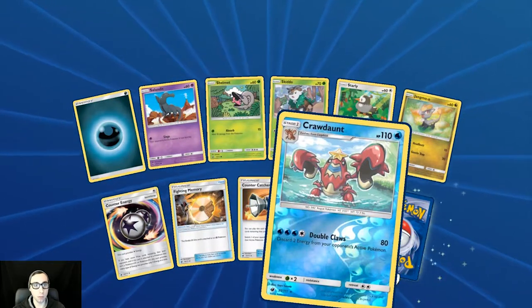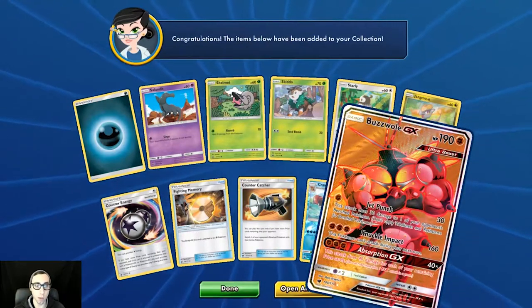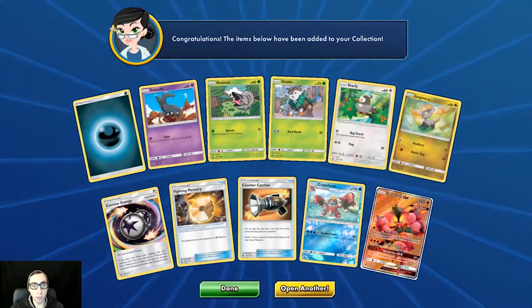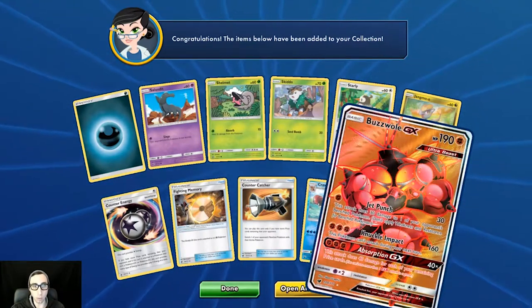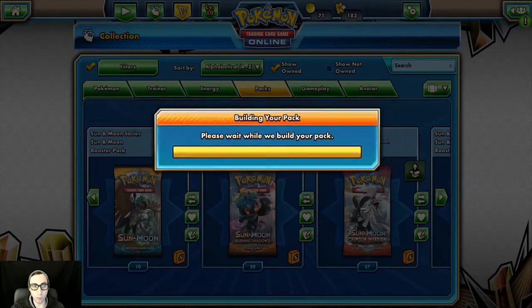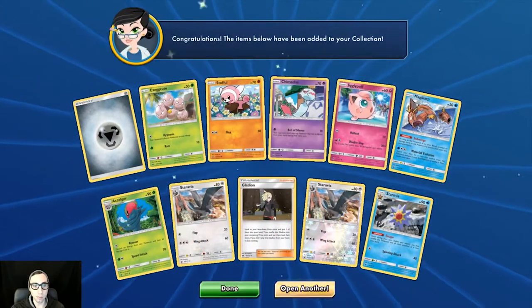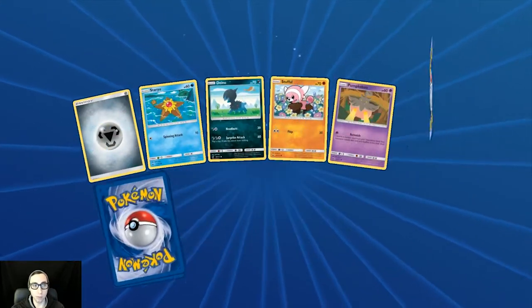Reverse holo Crawdaunt and — oh, speak of the devil! There we go — the full art Buzzwole GX! That's what we were looking for, that's what we were after. There's the regular rare GX Buzzwole, the regular art Buzzwole GX, and then the full art Buzzwole GX in this set, and we actually pulled the full art. I'm totally content so far. I'm hoping to get one more — I'd like to get one more out of this set. I don't think that's impossible but maybe a little too much to expect seeing what the drop rates are.